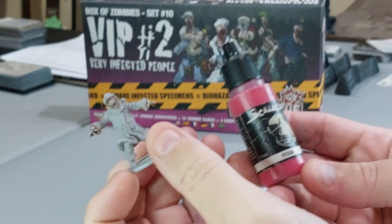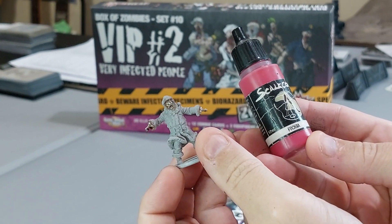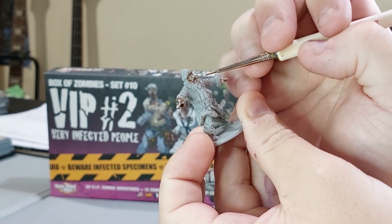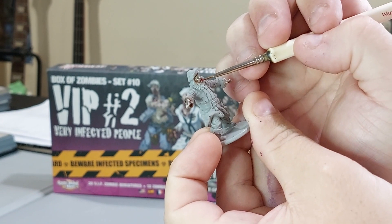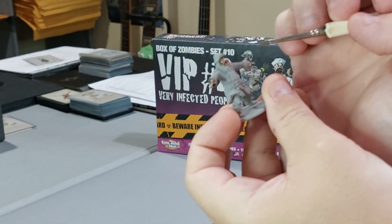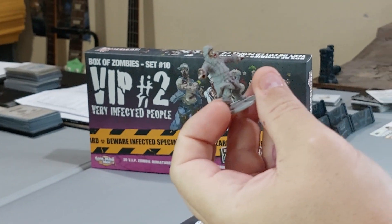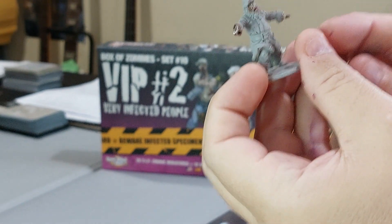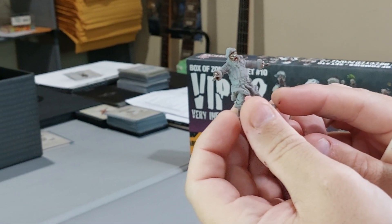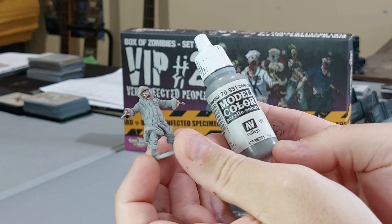For the mouth, I use Fusel from Scale 75 for tongues. For the tongue I'm going to paint it Fusel. Most of the time the tongue will have blood on it or the mouth will have blood coming from it anyway, so you don't have to worry too much because I'll probably add drool or something. I'll put Fusel in the tongue and the tongue's done. For the beard, starting with Dark Sea Gray, then I'll highlight with Blue Gray Pale.